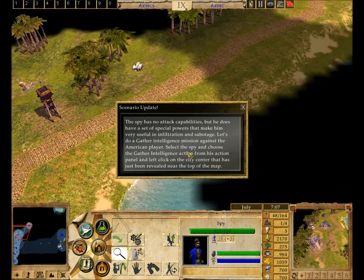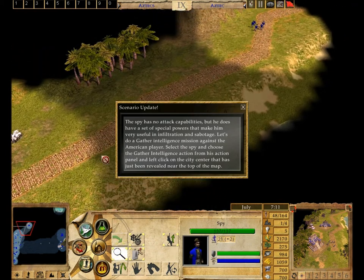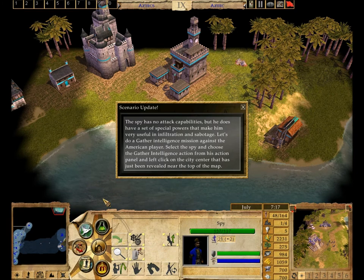The spy has no attack capabilities, but he does have a set of special powers that make him very useful in infiltration and sabotage. Let's do a Gather Intelligence mission against the American player. Select the spy and choose the Gather Intelligence action from his action panel, then left-click on the city center that has just been revealed near the top of the map.